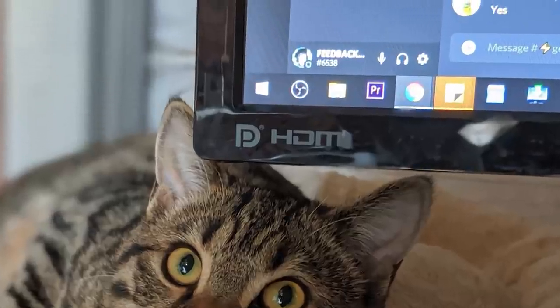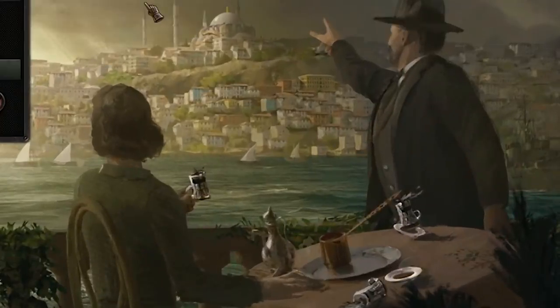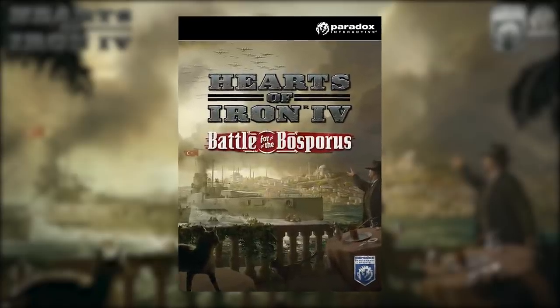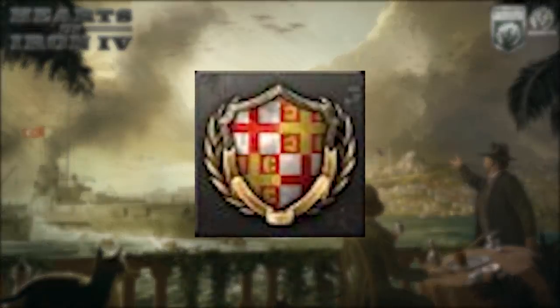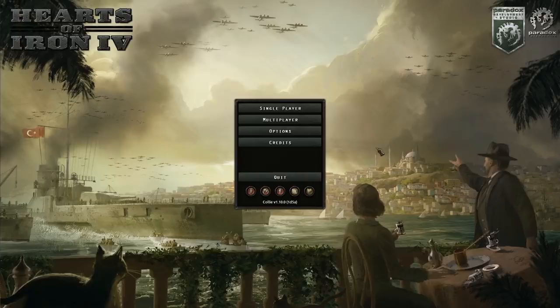Hey! I am Feedback Gaming, and this is Hearts of Iron 4 with a different title screen! Brand new game, by the way. I'm trying to figure out exactly what's happening in this shot — does this guy knock the table over, or is something about the ship that made the table knock over? And there's a cat. This is Battle for the Bosporus, the new expansion for Hearts of Iron 4, which adds focus trees for Turkey, Greece, and Bulgaria. Today we're going to be restoring Greece to its former glory — the Byzantine Empire — an achievement that has been made a lot easier now that Greece has a focus tree. Expect min-maxing, playing as Greece, and forming the Byzantine Empire, causing a big fuss in the Balkans and Middle East.